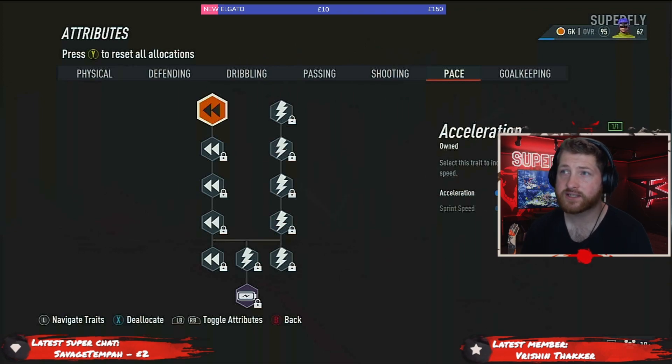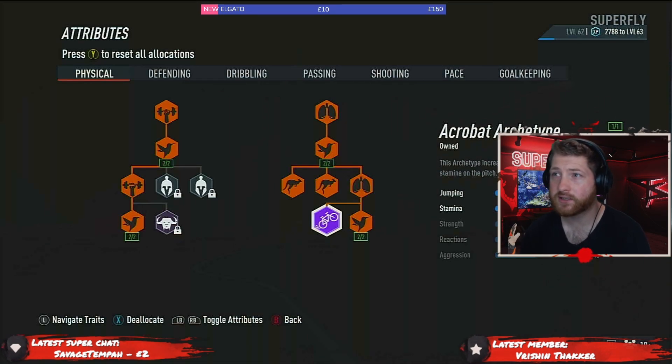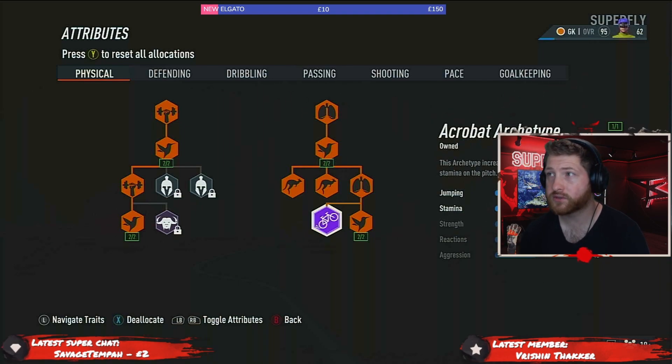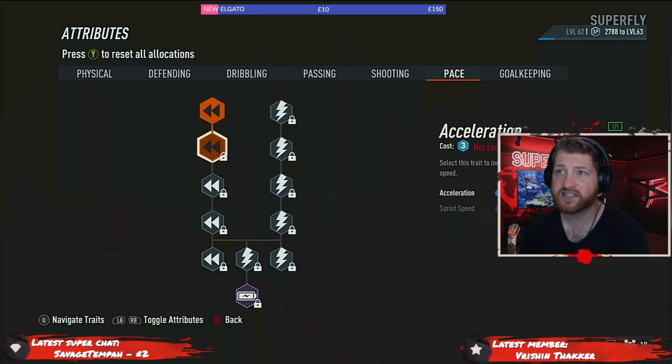You don't really need acceleration so put that up last. In the goalkeeper section we've also got the Acrobat archetype because it gives us a plus five on jumping, which is going to help us a lot for corners and jumping for balls — that takes us almost to level 80. Pretty straightforward: put pace up last, you don't need it.